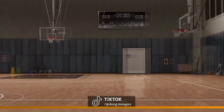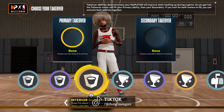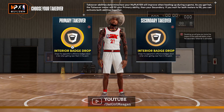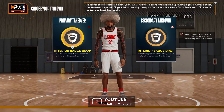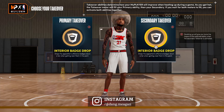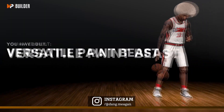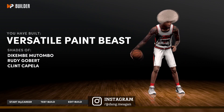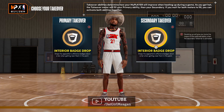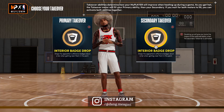Going through the badge points to see how it all takes effect. One interesting thing — if you pick the same takeover for both primary and secondary, it says 'doubling up will give you twice the impact of the selected ability when the secondary takeover is activated,' so you can stack your takeovers. That's pretty much it — I hope you guys enjoyed it and it helped you out. Make sure you leave a like, comment down below, subscribe, and hit the notification bell.